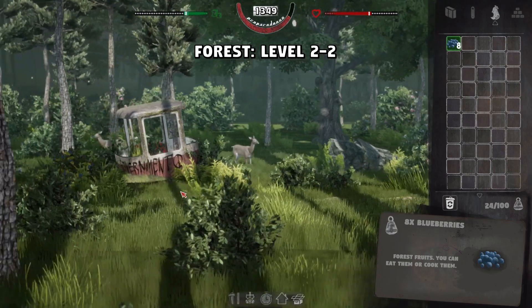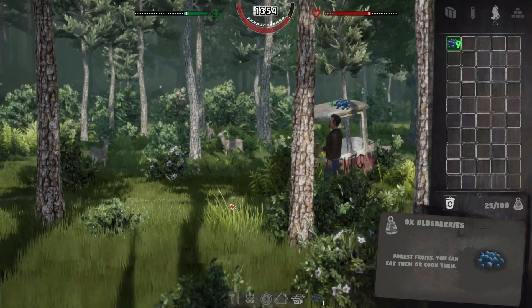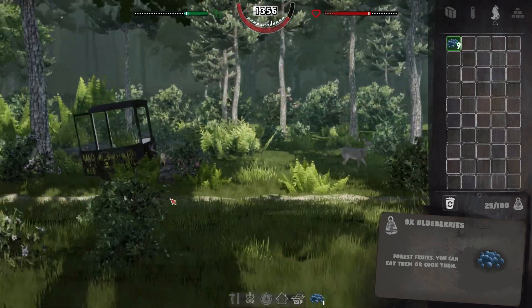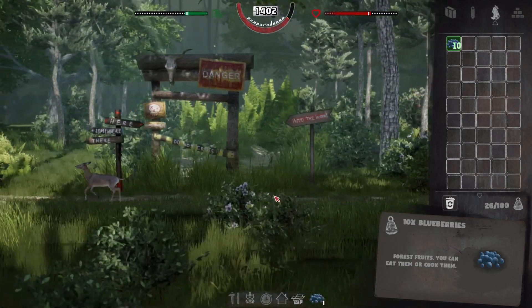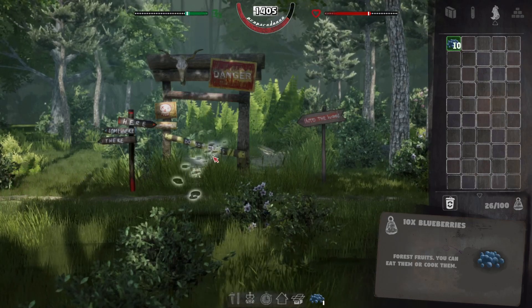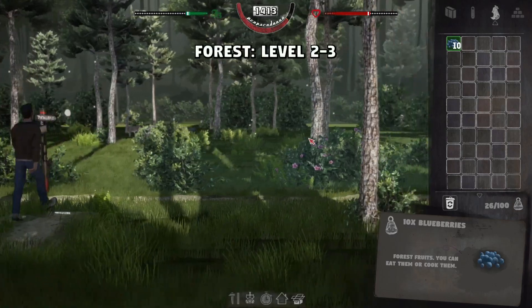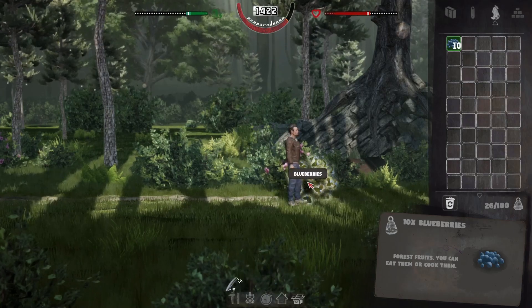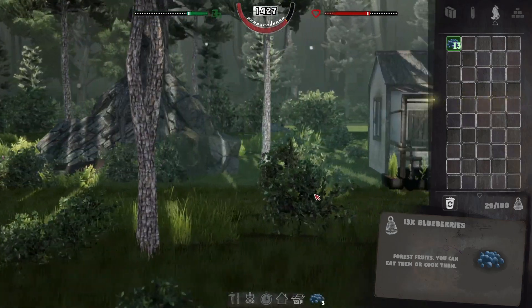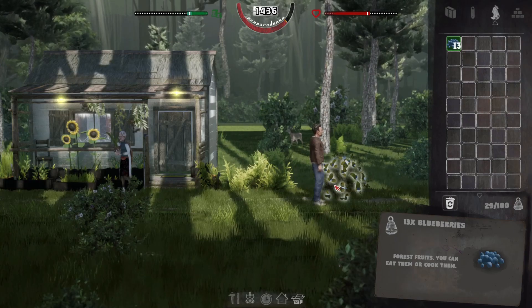I'll probably just run through and grab all the blueberries - you guys come along for the ride but there's not really much to see. I'm largely going to run through the first couple of levels and grab just a smattering. If you wanted to you could grab the whole lot, but we don't desperately need it. Whilst we're here we might as well grab some. Let's go through to where Jenny is - I'd like to get like 12 or more.